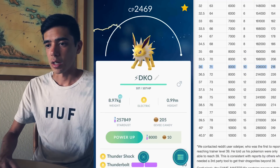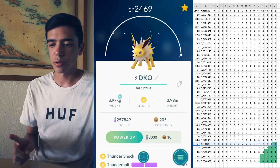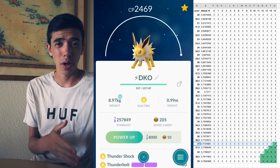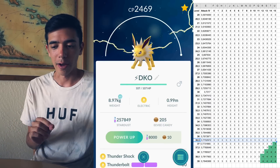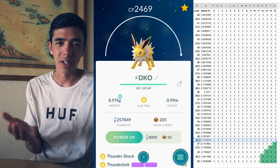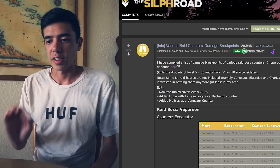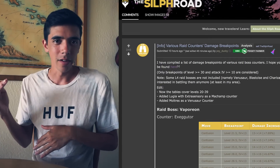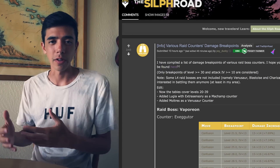Let's see about Lugia. So we want to go all the way to level 37 to max out its damage against a Lugia. Unfortunately, I'm level 35. Your Pokemon's maximum level is your trainer level plus 1.5, so I can really only get to 36.5 right now. So until I hit level 36, I won't need to power this up because its damage isn't going to increase against Lugia.